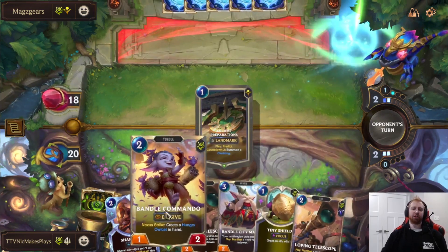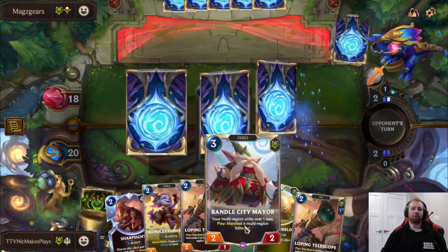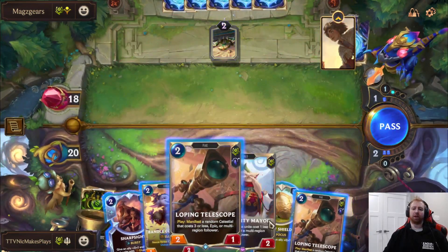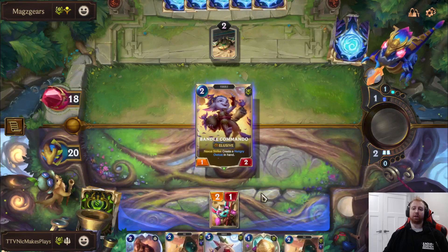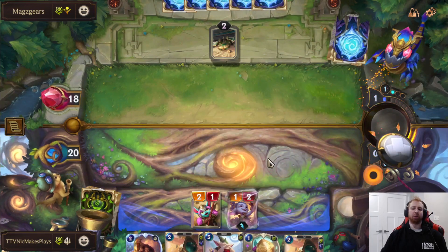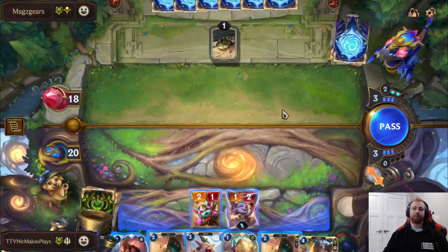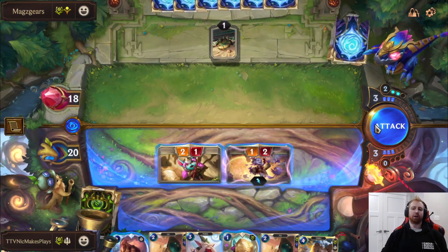So this next turn is really interesting. Battle City Mayor discounts all the multi-region followers, right? We're going to want to play these multi-region followers and the Telescopes after Mayor so we can just swarm the board for super cheap. This card gives you an Alcat and it's a multi-region unit as well, so it'll cost zero with Mayor.